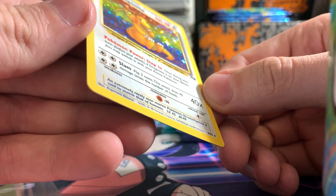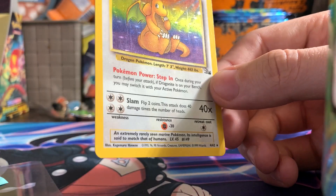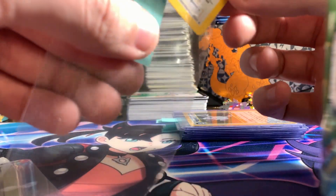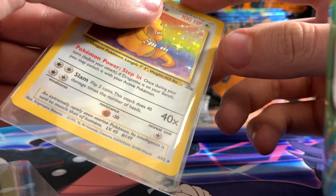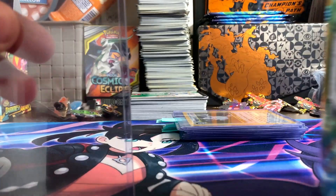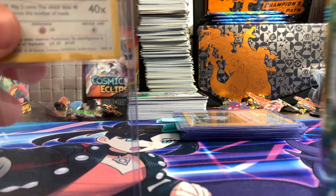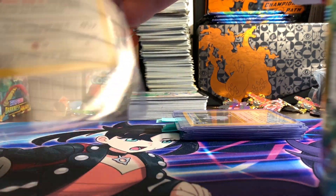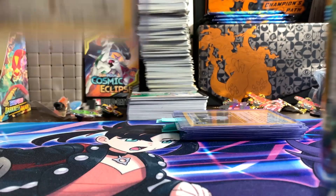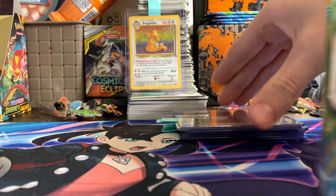So I think aside from the vertical print line and the minimal scratch, I'm hoping for an 8 or 9. I don't know if they do 8.5s anymore, if they just do that with Charizards or what the deal is with 8.5s. But personally, I think it'll be a decent grade — 8.5 or 9 is what we're looking for, and hopefully we can get that.